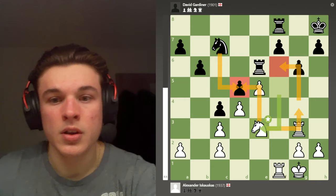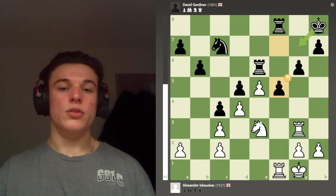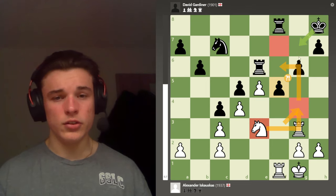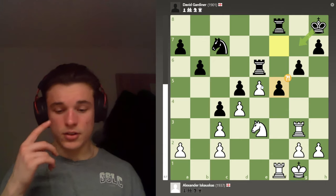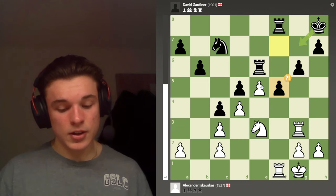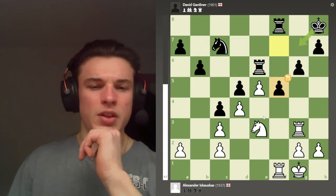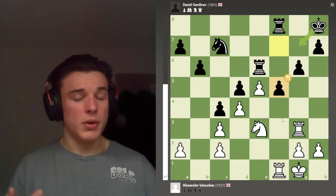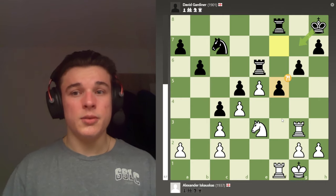My opponent plays F5 to stop the Knight F6 idea — he can't let me get there and stop his pawn from moving because then it's a huge weakness. But now my pawn is passed and protected. My opponent is down to 20 minutes and I have 40 minutes. In my head I'm thinking: I've got an advantage, it's not winning yet, but there's something here. All I need to do is pose my opponent as many problems as possible and at some point he'll make a mistake.